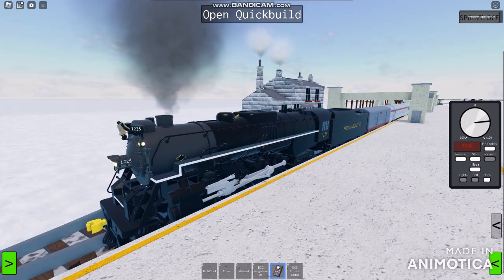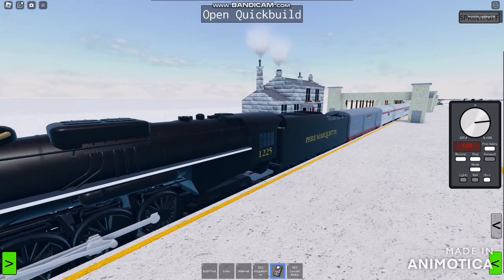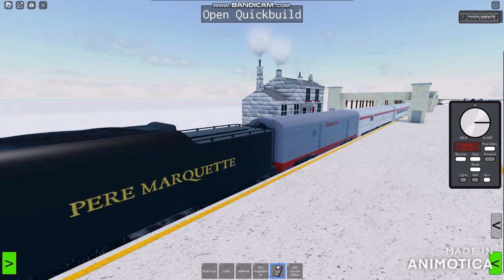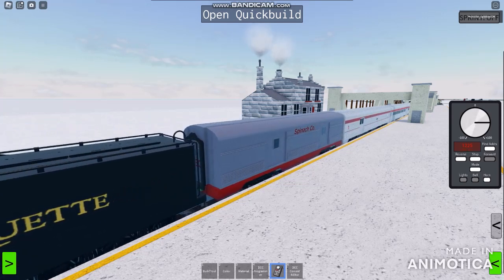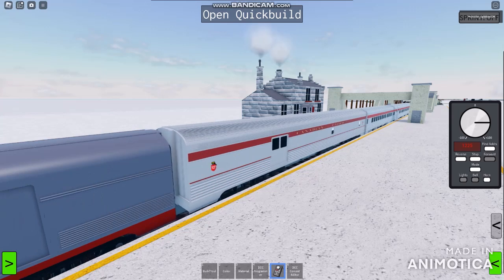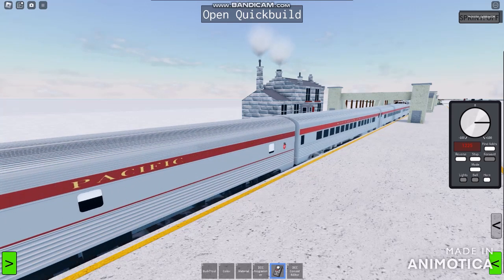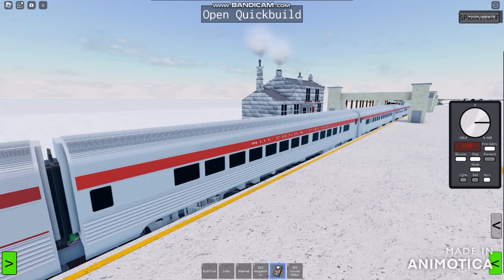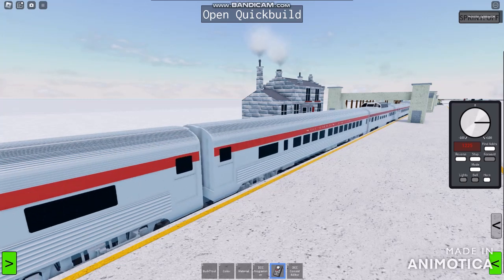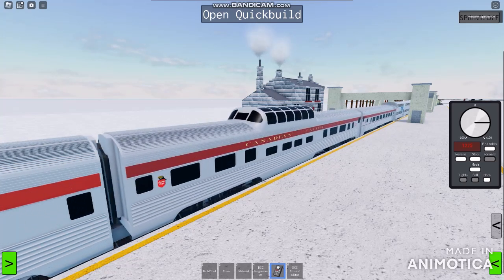Once passengers have boarded again, the locomotive is going to accelerate a little bit slowly but fast. It's going to be on time. I'm going to hit 60% throttle, then down to 44%. That's not going to be very safe at all times and not necessary. We want to make speeds a little safer overall.